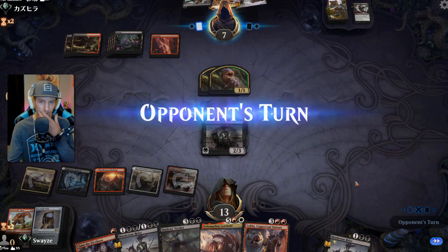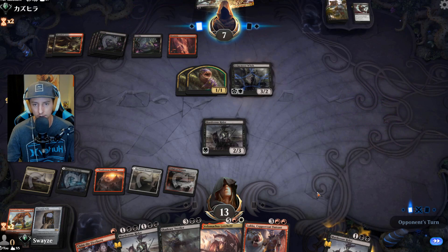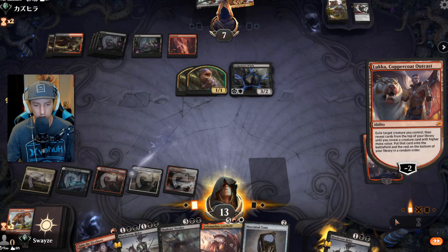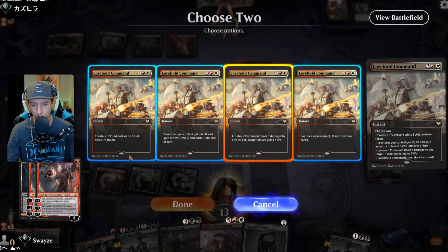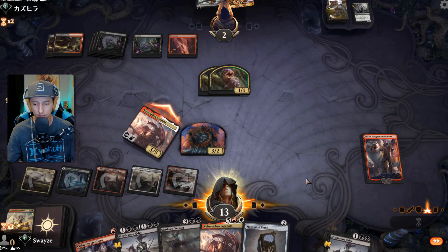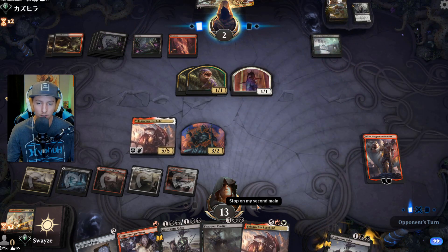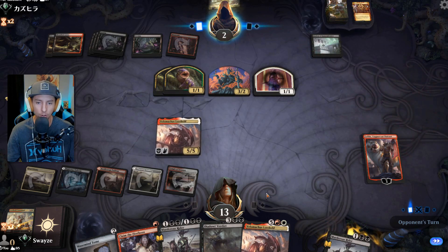Let's take the Murderous Rider approach — it gains life. If they claim it, we know they just drew a sac outlet. No attacks. Let's do the thing we like to do. Shadow's Verdict off the top? That would be incredible — but nope. We do have something that helps though. I have a feeling I might have missed lethal there. Bastion of Remembrance hits — now I'm taking damage. They claim and sac my own thing. Well done.